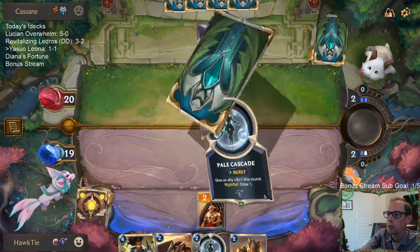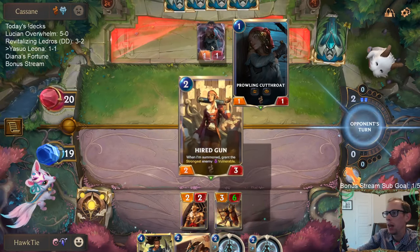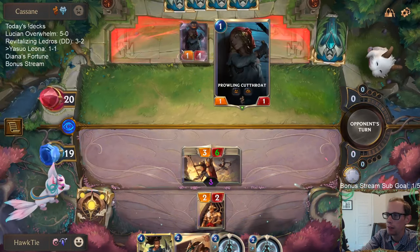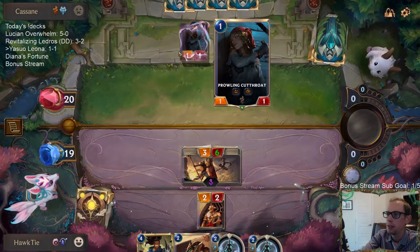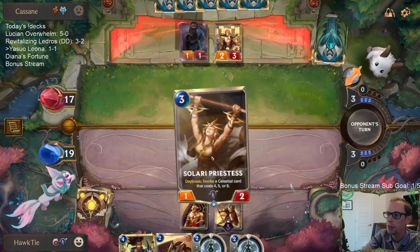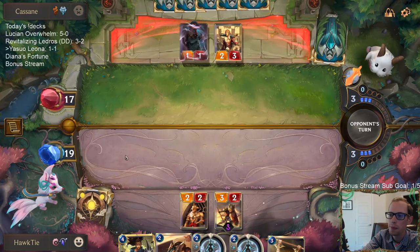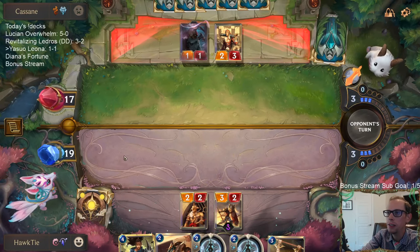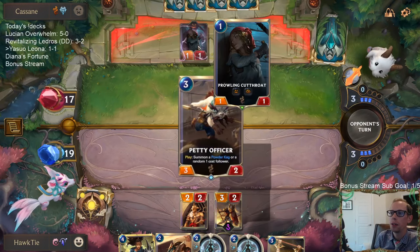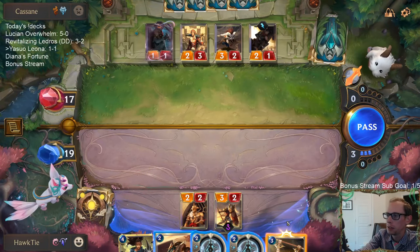I think the worst card in our opponent's deck is Prowling Cutthroats. You have to have the attack token on turn one — so many things have to go right for that card to matter. Drawing it later has so little impact. I guess it can be your first strike for Sejuani but still, it's a 1-1 that just doesn't do any damage. If I were them, I would just be playing Omenhawk — Omenhawk is awesome.